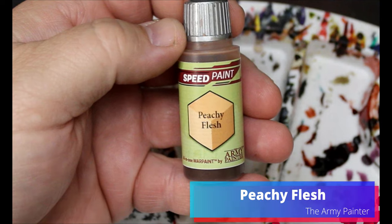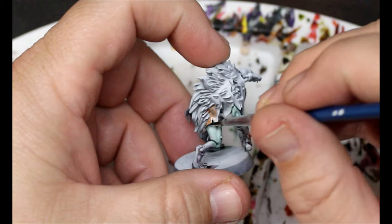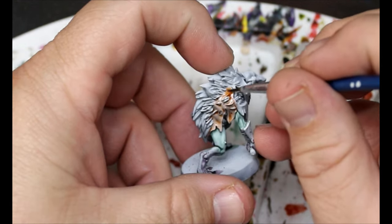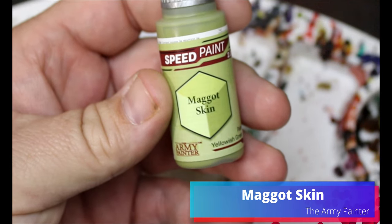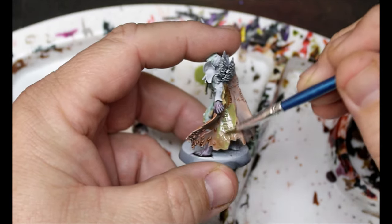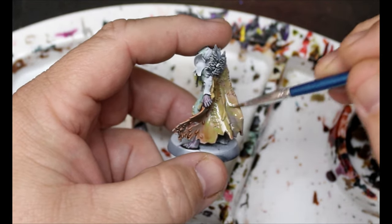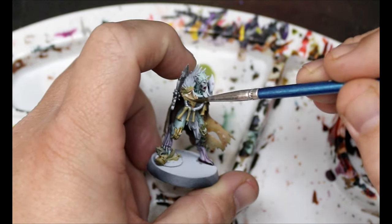Some of them are wearing drapes of flesh, so let's do that as well. We're going to take some Peachy Flesh and put it all over any of those draping flesh cloths — this guy has some, and the captain of the group has some as well. Then we're going to take some Maggot Skin and put that right over top once the Peachy Flesh has dried, which is going to make it look a lot more dead and sort of weird.